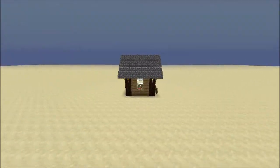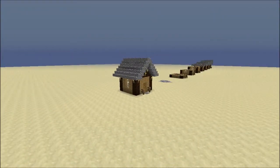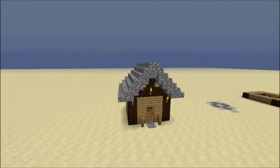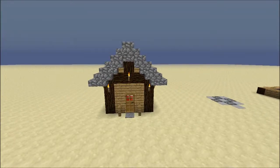The house is five by five; the inside space is three by three, but the roof makes it a seven by seven. The resources needed will be listed at the end and there will also be a speed build, just in case the layer-by-layer approach isn't your style.